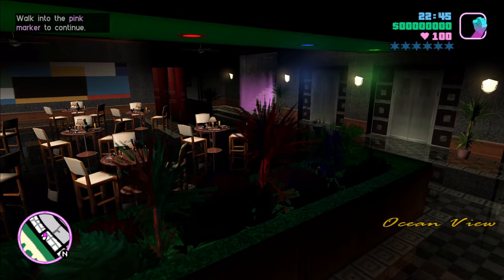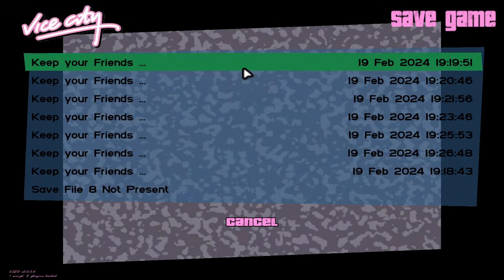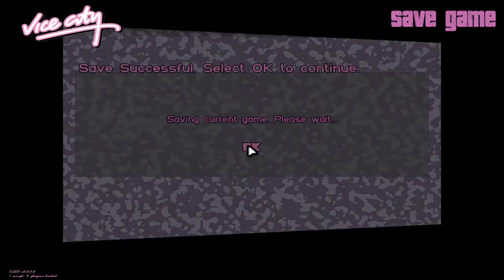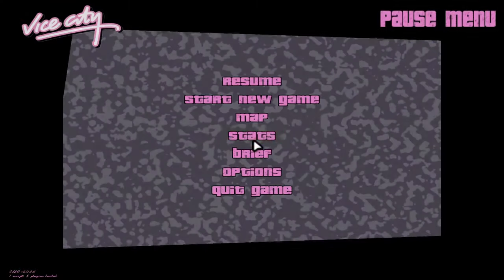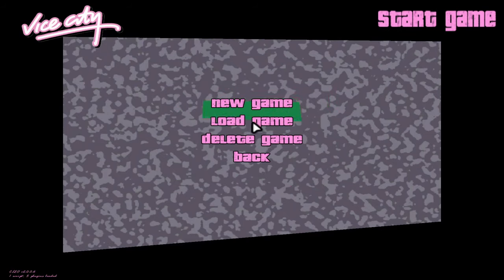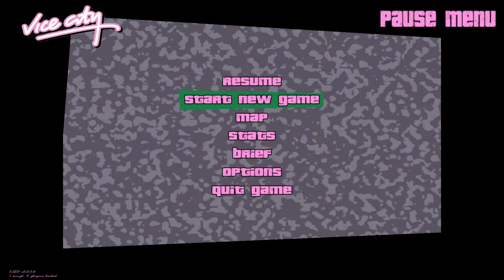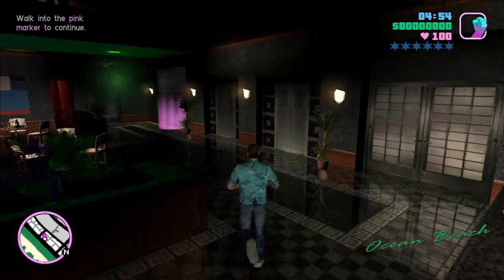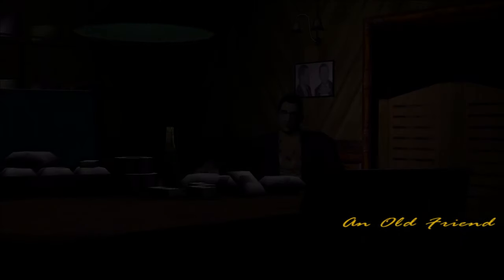I'm going to point out the name of the file we're about to create when I save my game — it's going to be called In the Beginning, which is correct, as that is the name of the opening collection of cutscenes. So we have now wrapped up the collection of cutscenes called In the Beginning. We're not on a mission, so I could just go right back to my police car and start Vigilante, but I'm going to go into the pink dot and we'll notice that the name of this mission is An Old Friend — keep that in mind.